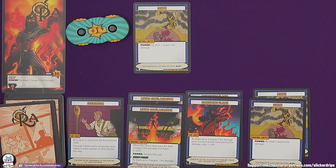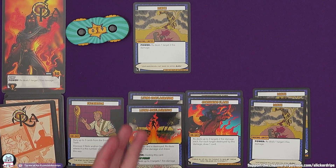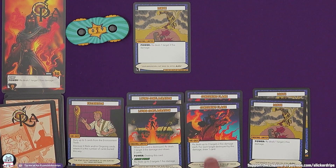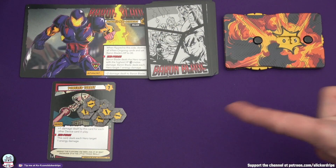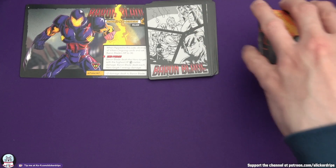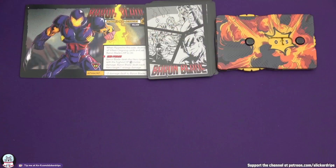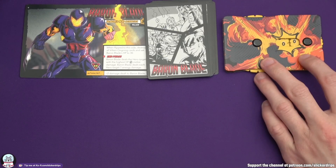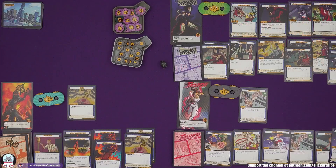And it's time for Ra. Can he do five damage to the Baron? He will do Consuming Flame: deal up to three targets two damage each. Two damage on the Powered Turret destroys it. Two damage on Baron Blade puts him down to three. And then Ra deals one target three fire damage - the ultimate humiliation. So not only have we destroyed Baron Blade in his armored suit, but we've also taken out every single thing that he owned in the meantime as well. There we have it.